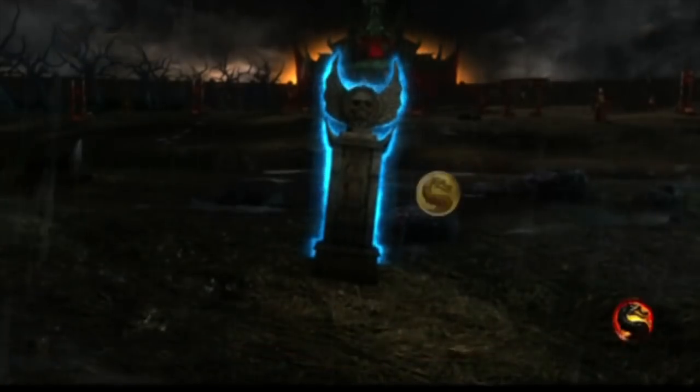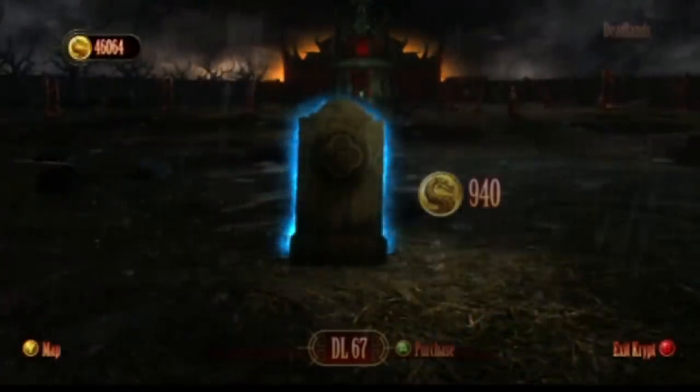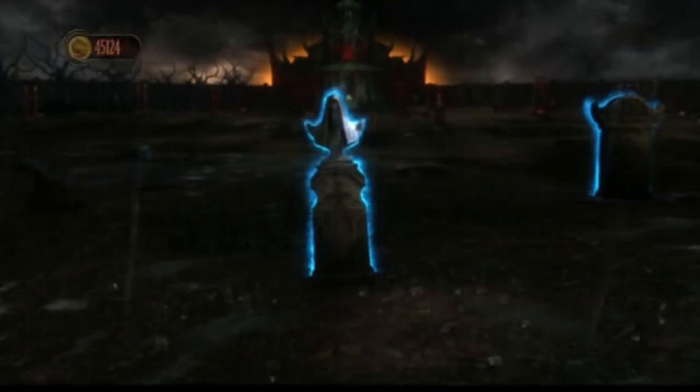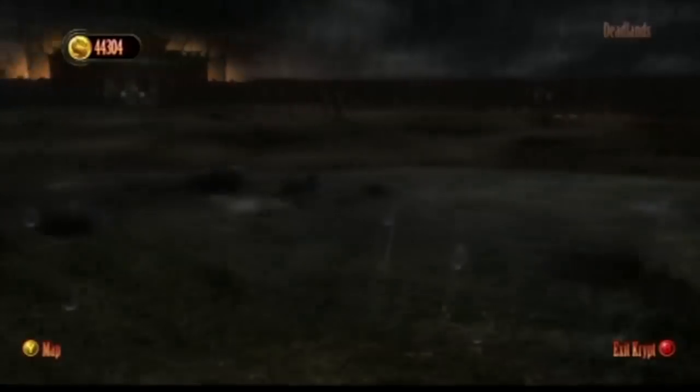The Crypt monster in Mortal Kombat 9 is a beastly creature that randomly pops up for one second in the Crypt, jump scaring the player before disappearing. Footsteps can be heard getting louder than usual before its appearance. Nobody knows why it pops up — it could just be a prank for players who stay in the Crypt too long without spending enough coins.